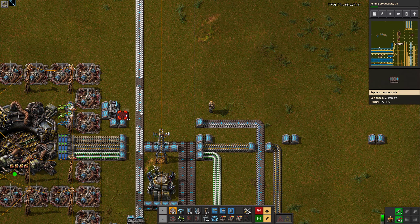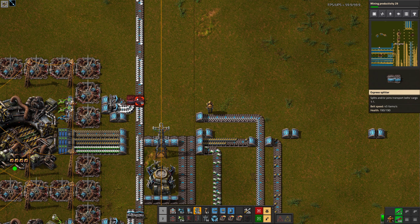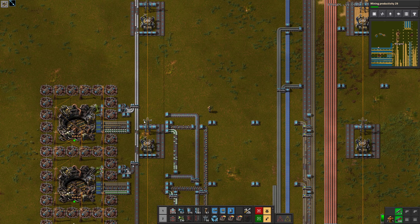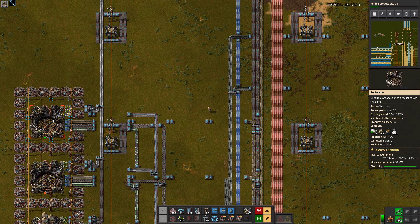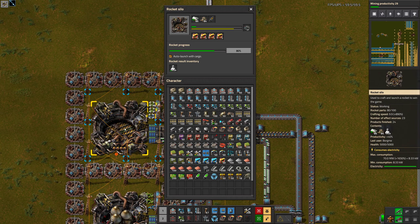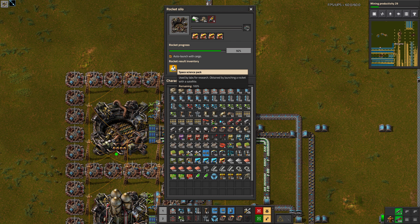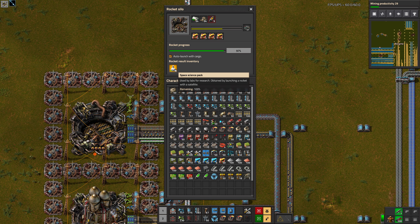Also, we haven't done anything about this, which I guess means we've been wasting science. It seems like we can only have two thousand science in each of these. Can we actually make it not launch if it has too much science? Does that make sense?